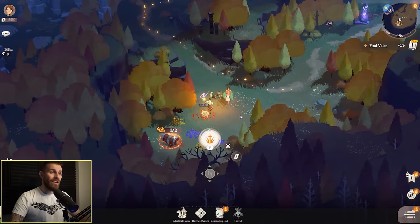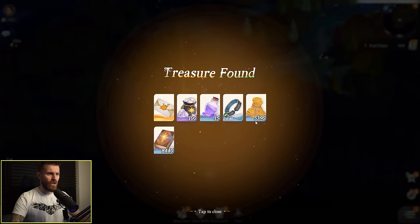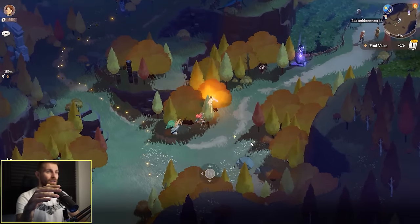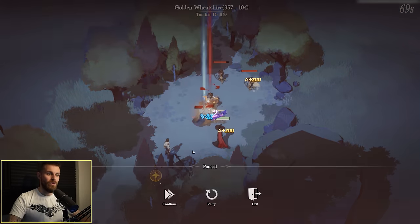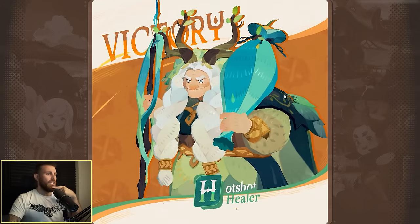If you massively out level enemies in the world, you can just one shot them without even triggering a battle — that's kind of cool. So if you take a long time away from the game and log in to collect your AFK rewards, you out level everything and can basically just run around and one hit all of the mobs. This next tactical drill is trying to teach me to split the damage — if one tank takes damage from all four, he can't sustain it, so I need to split it between the two tanks. I like these technical drill missions.